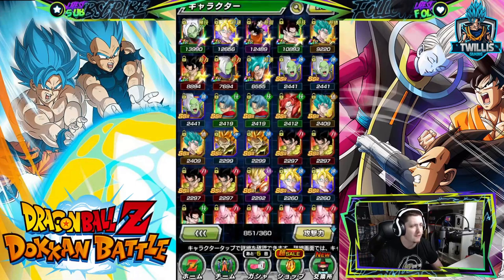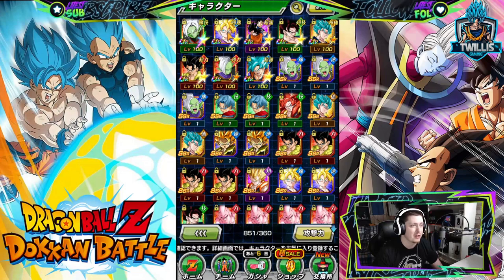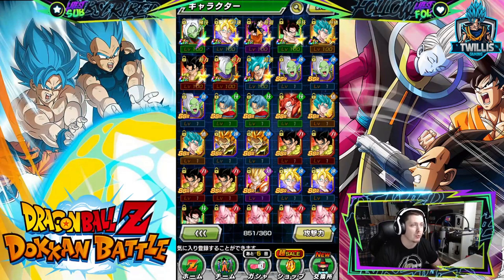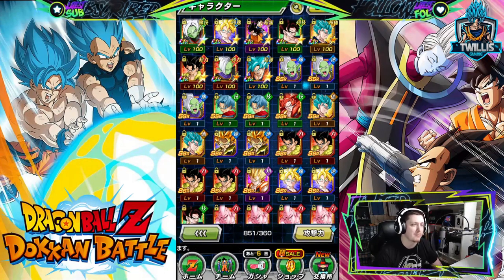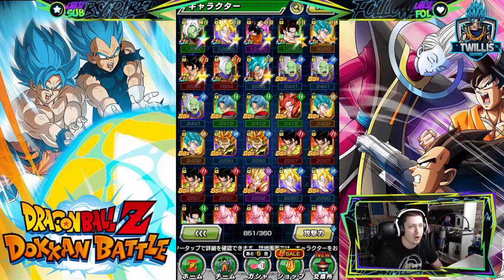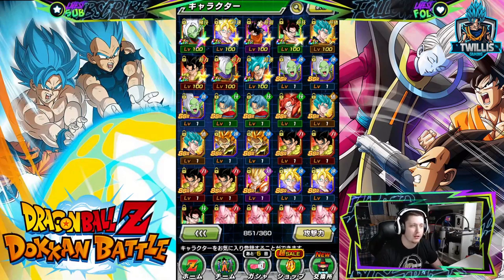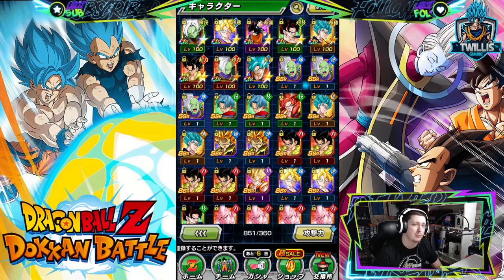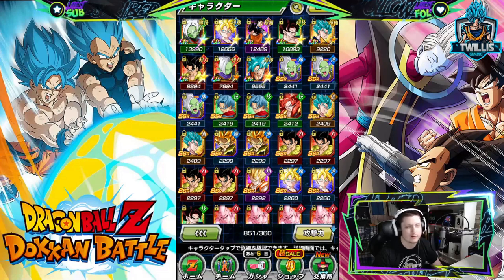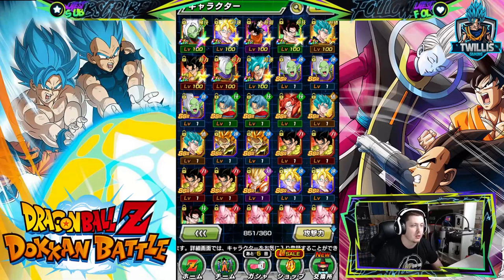Let's go over what we've got here. We have a rainbow Merged Zamasu, a 90 percent total with everything we've got. We have LR Gohan, and when you put everything in you'll end up having a rainbow LR INT Vegeto — the Goku and Vegeta card — with a 69 percent. We have LR TEQ Vegeto at 79 percent, as well as Vegeto Blue physical. You'll actually end up rainbowing the new Gogeta.